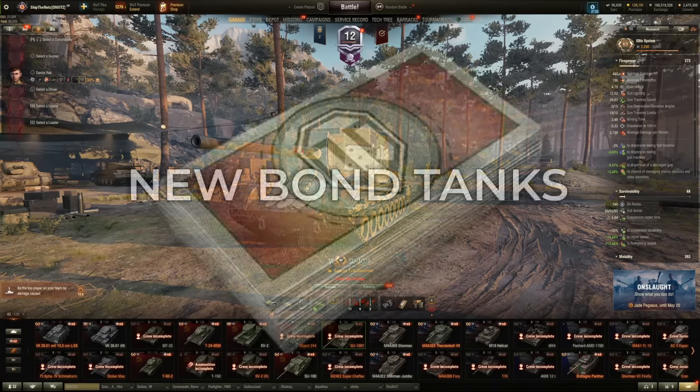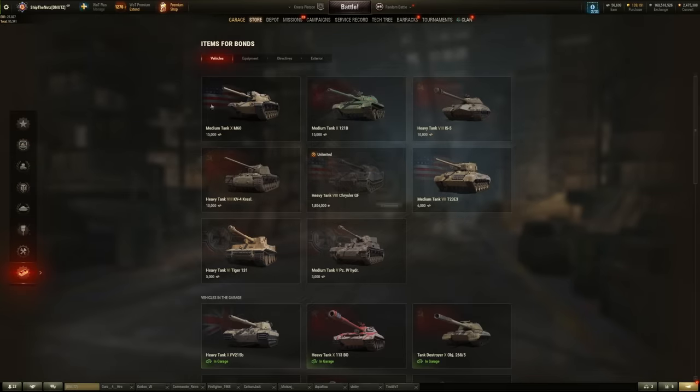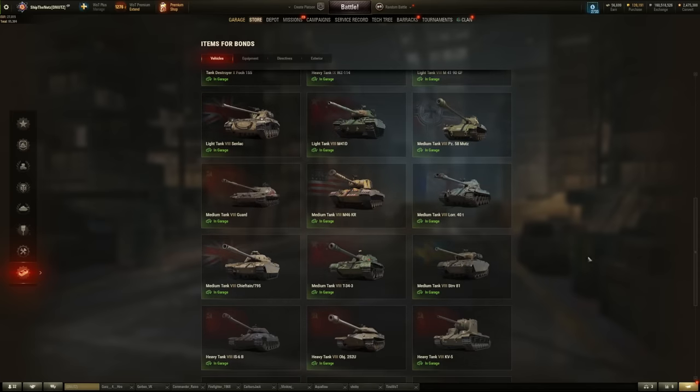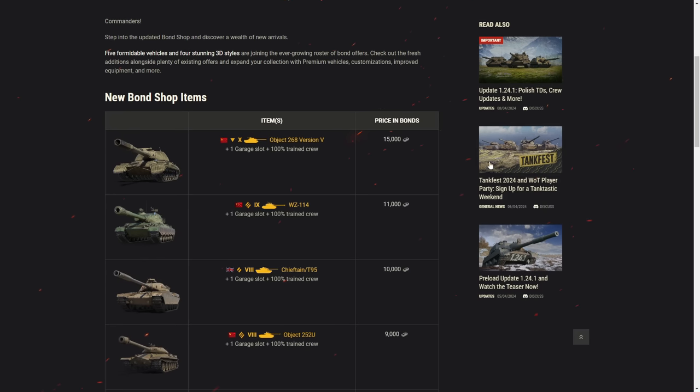After quite a long time, Bond Store finally received some new tanks to the list. This is the Bond Store I'm talking about, where the items are available all the time. Over here I already do have some tanks from the previous events, like this 268 Version 5, which has been on sale via the auction system, for example. But to see the full list, let's quickly go over here.